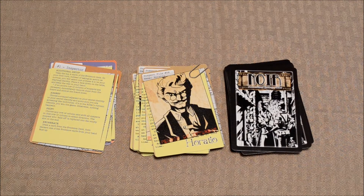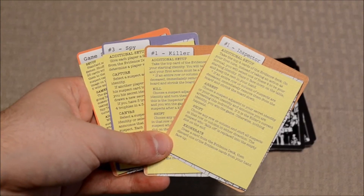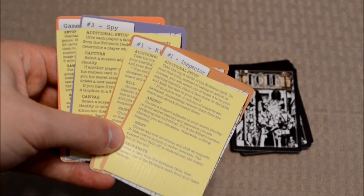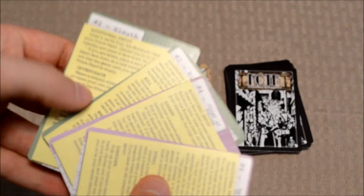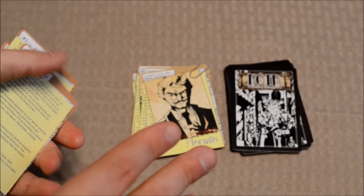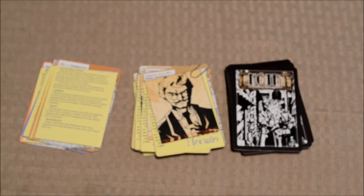Now before I go any further, it's worth pointing out there are four different ways to play this game. There are four different variants listed via these reference cards here, and they each have a different playtime as well as a minimum player requirement. One game, for example, is for two players and takes about 15 minutes to play, while another game is designed for three to four players and takes about 45 minutes to play. The game I'll be featuring in this video is The Killer vs. The Inspector — a two player game that takes about 15 minutes to play and is probably the easiest of the four.